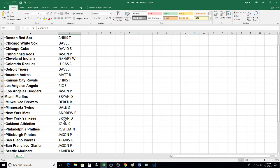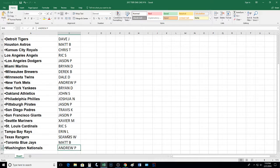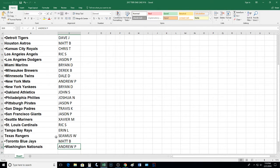We got Andrew at the Mets, Yankees go to Brian, John with the Athletics, Phillies go to Joshua, Jason has the Pirates. We got Padres going to Travis, Jason with the Giants. Marlins going to Xavier, Rick with the Cardinals, Rays going to Aaron — welcome as well, Aaron, thank you for joining. Seamus with the Rangers, welcome as well, thanks for joining. Matt with the Blue Jays, and Nationals go to Andrew.